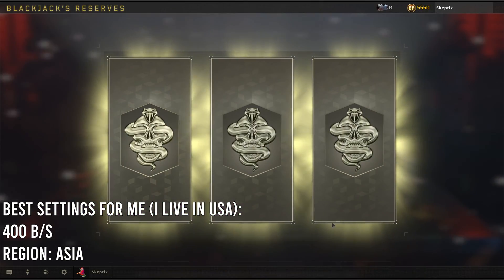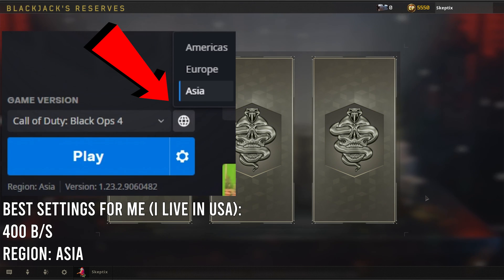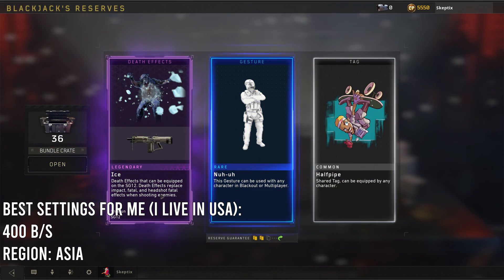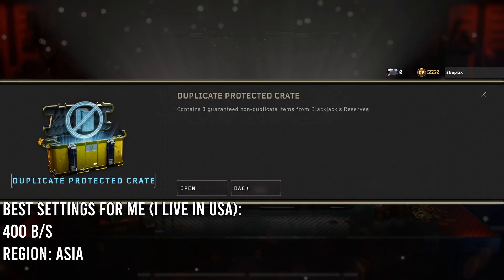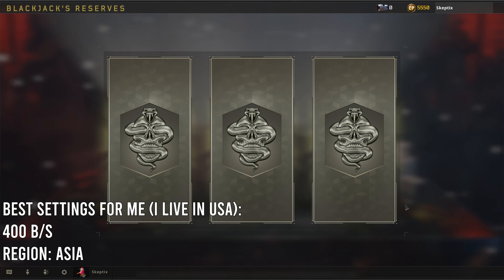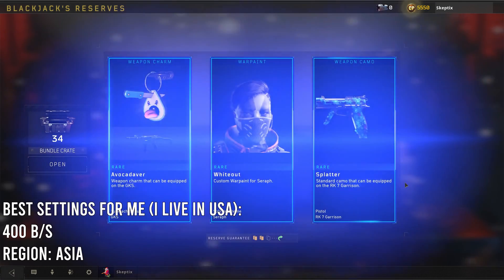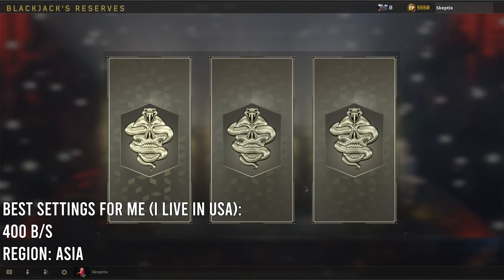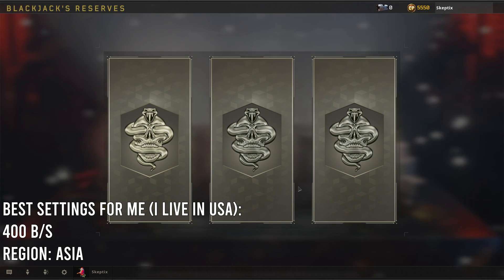The other way to help make this process a little smoother is to play with your regional settings on your Battle.net window, which allows you to switch from Asia to Europe to the Americas. I am in North America and Asia seems to work the best for me. Apparently the further you set your region from where you are, the better this will work, but I've had varied results with all of these. Just experiment and be wary of your COD points and crates. The best settings that work for me have been 400 bits per second and Asia for my region.